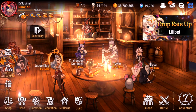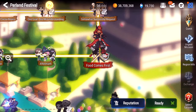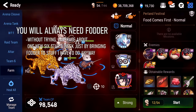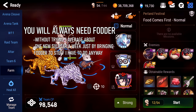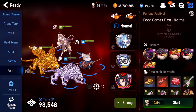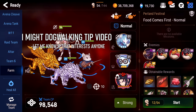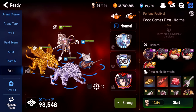Tip number seven: always clear content with the minimum number of characters required. When you're farming, make sure you're always leveling fodder. If you can clear a map with one level 60 dog walker, don't bring a team full of 60s. You always want to use mostly fodder because you're always going to need it — you're always pulling new heroes, awakening them, and so on. Always bring Mega Phantasms or Giga Phantasms if you have them, and bring your fodder. I like to get the level 5 ones from friendship summons to make it a little faster.